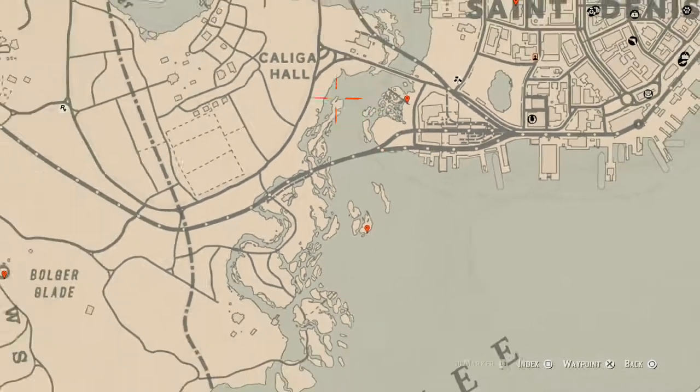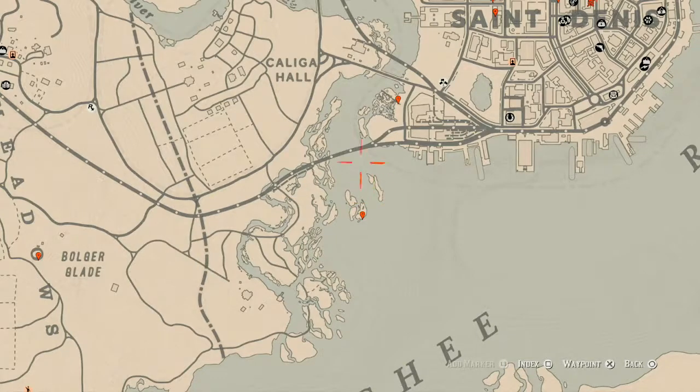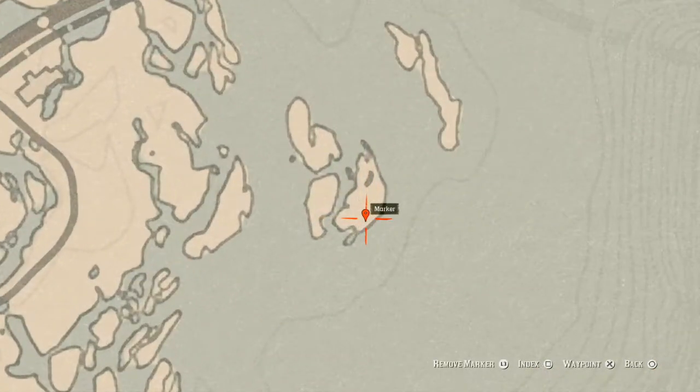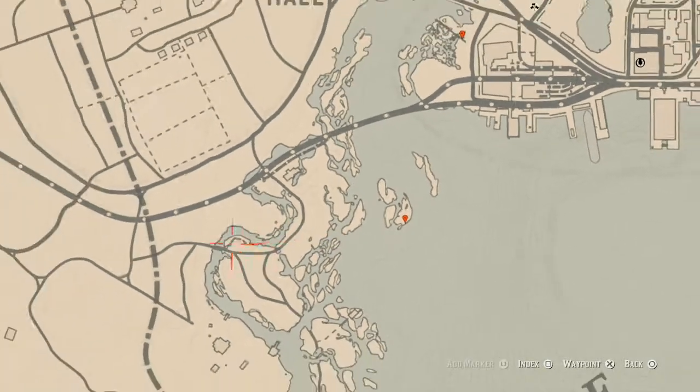Let's go down to our next marker, which is the Cardinal Flower that spawns in this area right here at this location. Today it spawns over here in this whole little area. It helps me indicate exactly what cycle the flowers are on, and the Cardinal Flower is right here at this location for today.